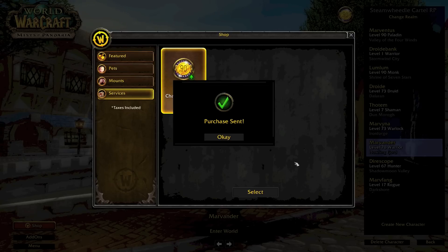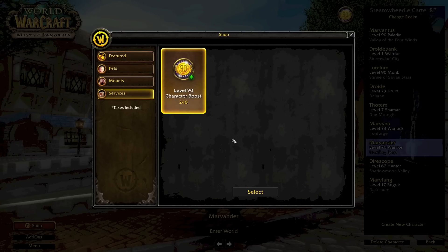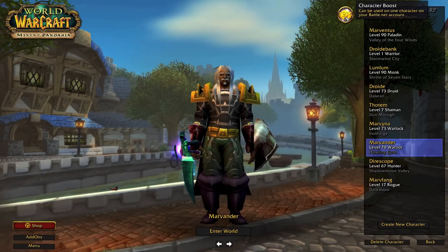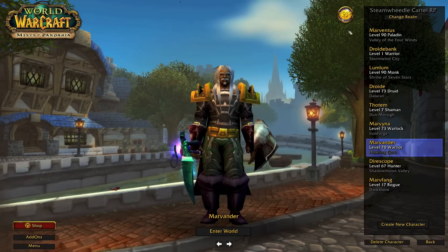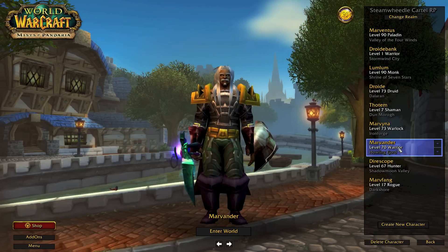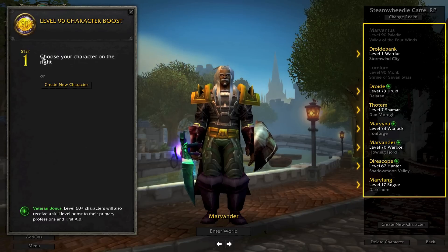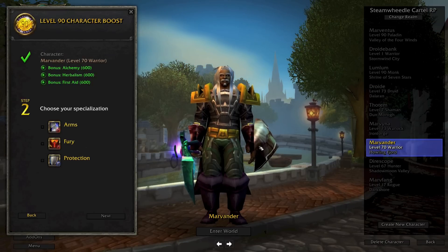If you get it right, I will send good karma your way. Okay, I'm done. It's processed. My character boost is now available up here in the top right-hand corner, right here. I'm going to go ahead and select Marvander and hit my level 90 boost. Choose your character on the right — I'm going to click Marvander. I have chosen him.